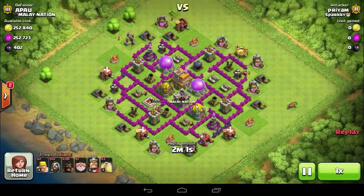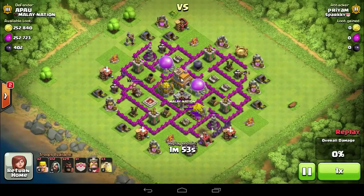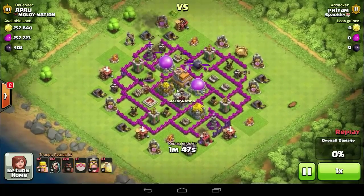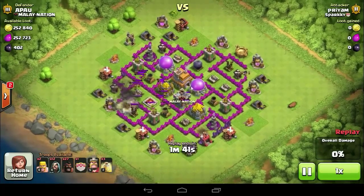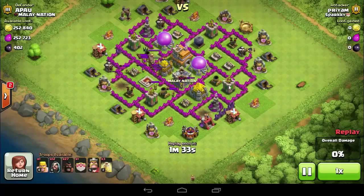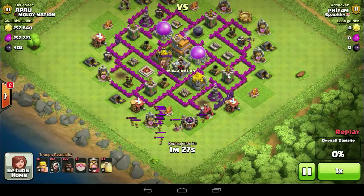So have a look at my first base. At first, check the giant bombs in the base by putting some Hogs, and it will also bring out the clan castle troops as well. Then drop Barbarians to pull out all the clan castle troops to a corner, drop your kill squad to distract them, and from the back side drop some Wizards to take down all the clan castle troops.